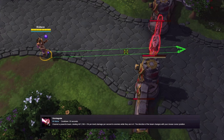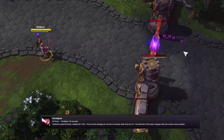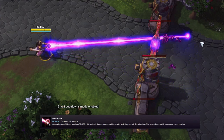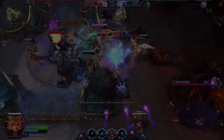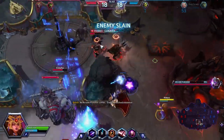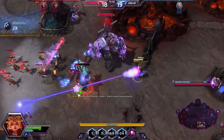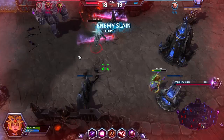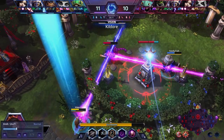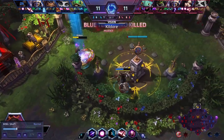Her first heroic ability is Disintegrate, which channels a powerful beam in a straight line that deals a large amount of damage. The beam follows your mouse cursor. This is one of Li Ming's main damage sources, mainly used to finish off enemies that survive your other abilities. Most people will opt for this move. Remember not to start your rotation with it — although it has high damage, it is a finisher. Also keep in mind that Li Ming must channel it, leaving her extremely vulnerable, so use it from a safe location. When versing another Li Ming, the first one to use Disintegrate will lose, as it makes you immobile and an easy target.